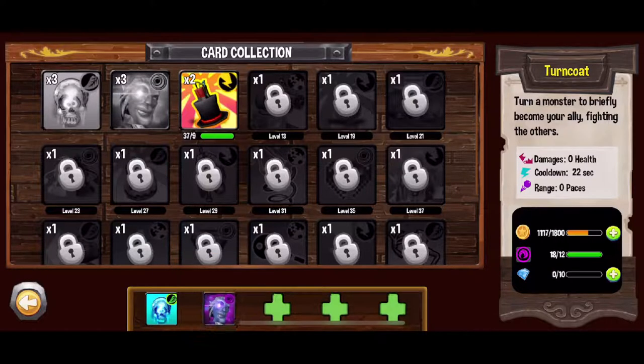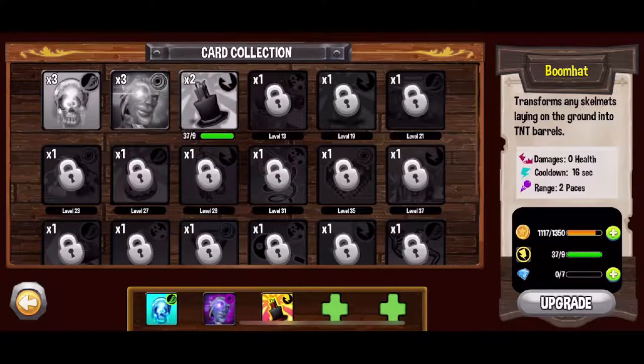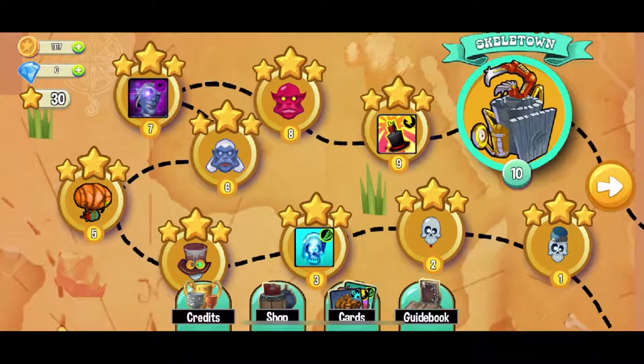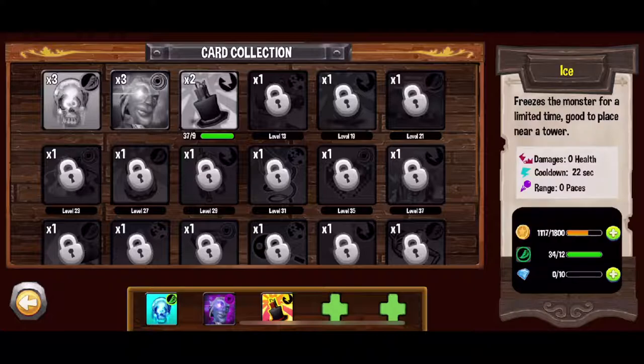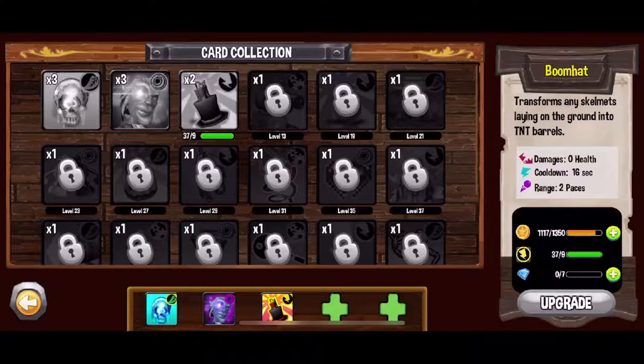You can place your cards in your deck and you can put up to five cards. The last currency is elemental tokens, which are also used to upgrade cards. As you can see, the ice card needs the leaf elemental token, the turncoat needs the purple elemental token, and the boom hat needs the lightning bolt elemental token.